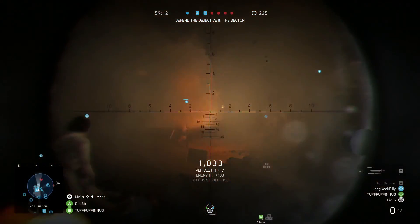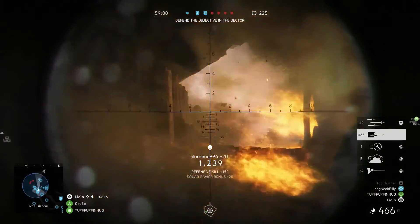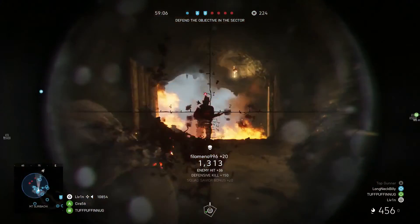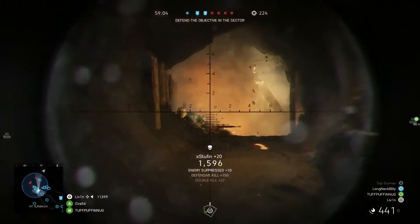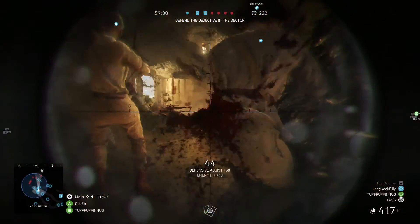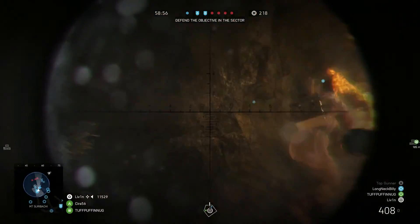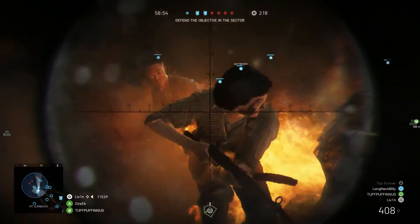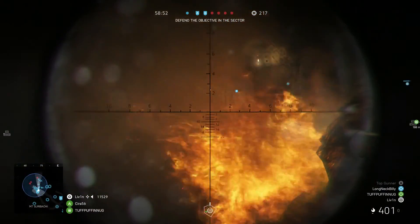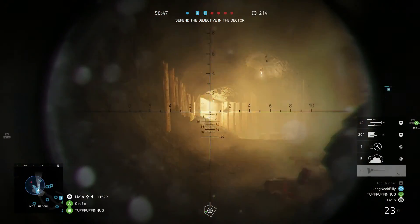Everything from the rocket barrage I'm throwing in, I have my machine gun, I have my cannon. And on top of that, I have three passenger seats where I can have teammates jump in my tank and have an unlimited amount of machine gun fire. We can basically hold off the two major passageways that are in the cavern for A-Flag — the one right in front of me to my left and the one over here to my side.